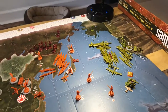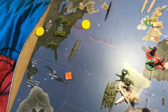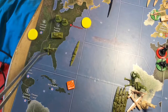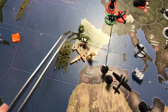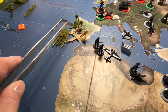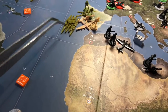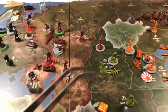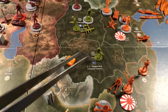For unit recap — on the east coast, in Eastern US we have two infantry, one tank, and one AA gun. Off the coast of the US we have one transport. In Gibraltar there are two infantry and one artillery unit; off the coast of Gibraltar there are two transports, one cruiser, and one destroyer. In Sinkiang there are three infantry and one fighter. In Shenwan there is one infantry unit.